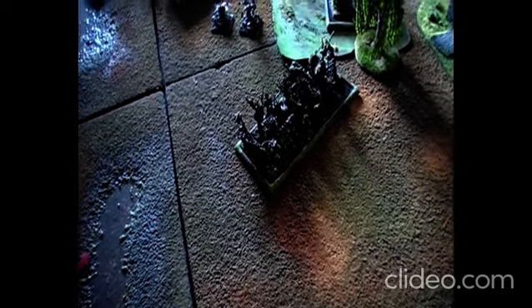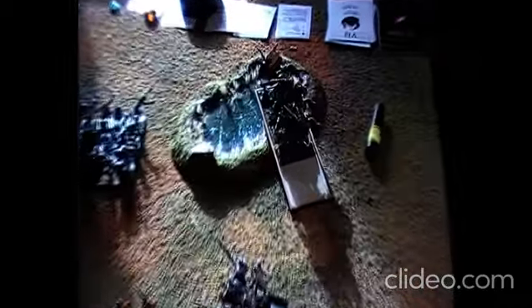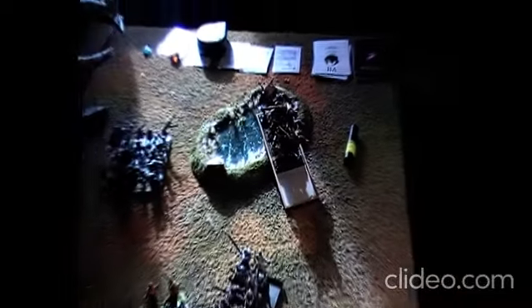End of round three. Nobody takes the objective this turn. The varkolaks charging into the flank of the dryads lost their two wounds because of the hatred and lethal strike of the dryads — even though only three dryads struck, they took his two wounds. Tough luck for an undead. The other flank is far more in the vampires' favor: they have killed off almost the entire unit of forest rangers, mostly with banshee attacks and walkthrough attacks. One horseman fell to magic from the altar.